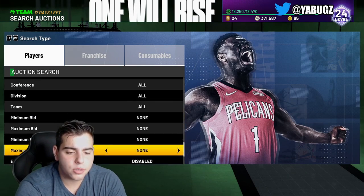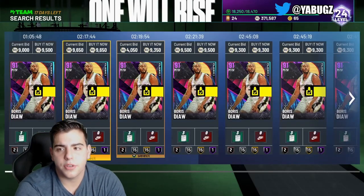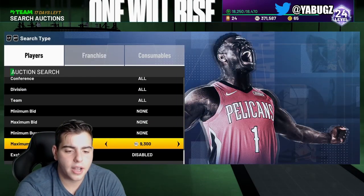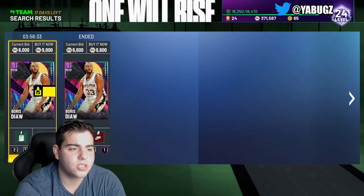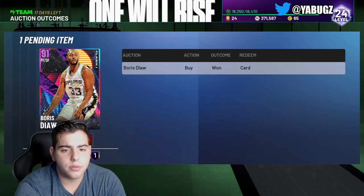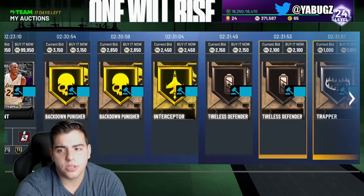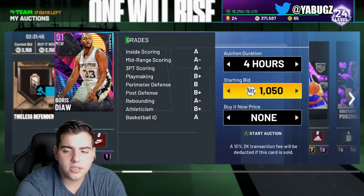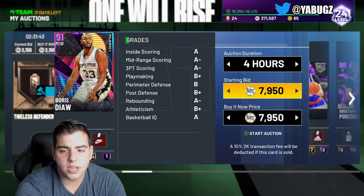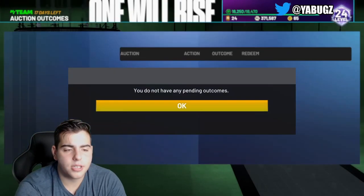Boris Diaz on Xbox is going for around $10,000 MT, so we pretty much made our MT back from that pack. It looks like we're going to make around $3,000 MT profit. Boris Diaz is going for around $9,000 MT — easy profit right there. That $6,600 snipe, selling for $9,000 — so after the 10% tax reduction, we're going to make about $1,500 MT off one quick snipe. I'm just going to sell him for the quick, easy profit.